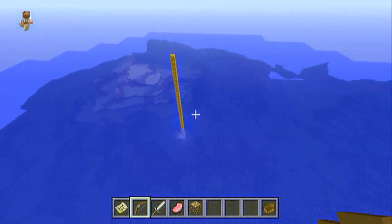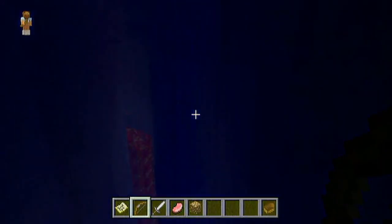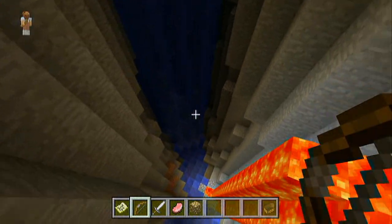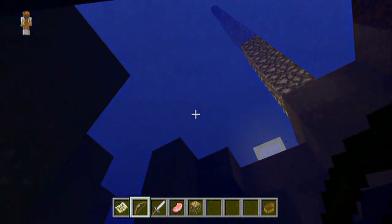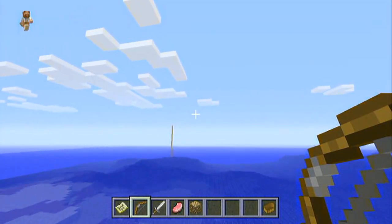The ocean is probably the most notable thing about this seed — just the mass amount of water, but it's still cool. Right away over here, as you can see, it's an underwater ravine. If you guys are into that, be sure to come over to this area here and you can dig away.